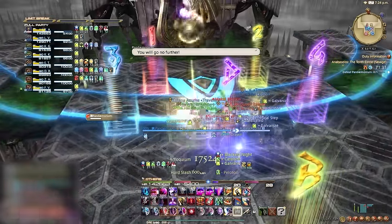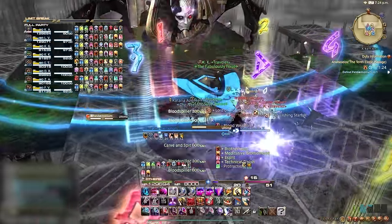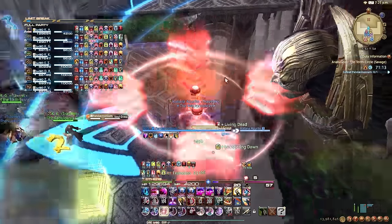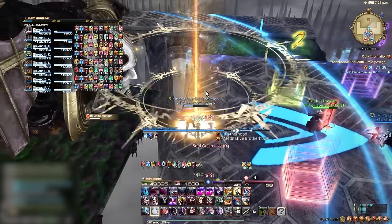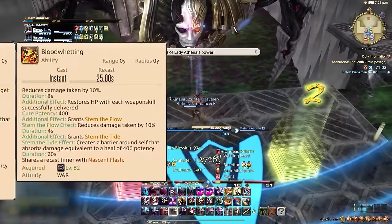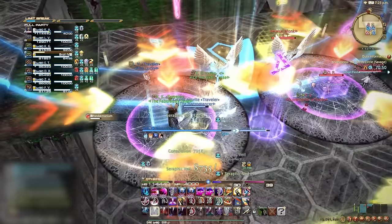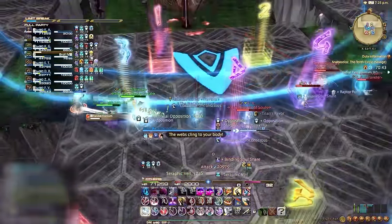Tanks aren't just about holding aggro — staying alive is part of your role description, and is just as much the healer's responsibility as it is yours. Tanks have access to a plethora of defensive cooldowns. Your short cooldowns — Paladin's Holy Sheltron for self and Intervention for allies, Warrior's Blood Whetting for self and Nascent Flash for allies, Dark Knight's The Blackest Night and Oblation for self and allies, and Gunbreaker's Heart of Corundum and Aurora for self and allies — all serve to support your co-tank, buff yourself, or save someone in a pinch on a relatively low cooldown.